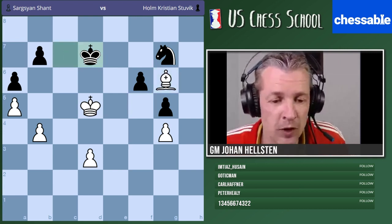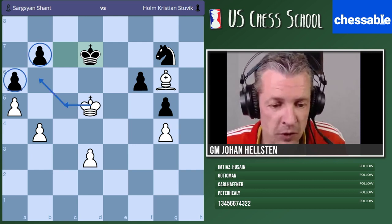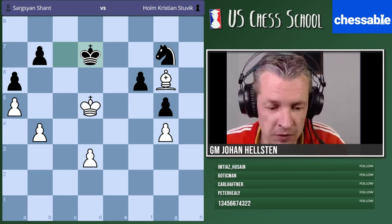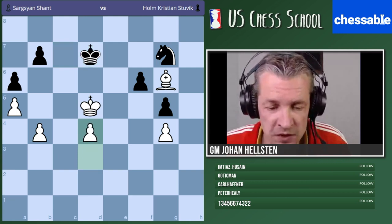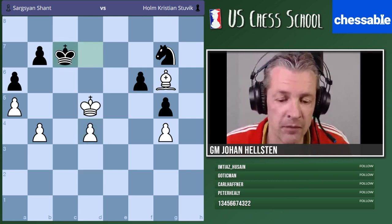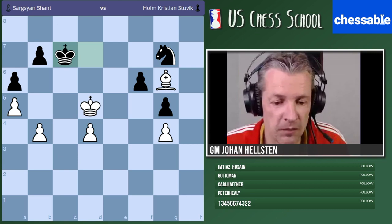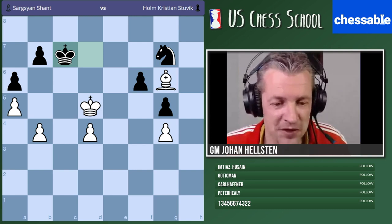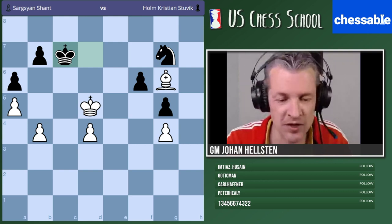We have something going on here, at some point we'd like to go over with the king, something going on there, and our third front is the passed pawn. Sarkisian played d4, and after king c7 — how do you think white should proceed to win? There are many different solutions, but they're all connected to the same idea.